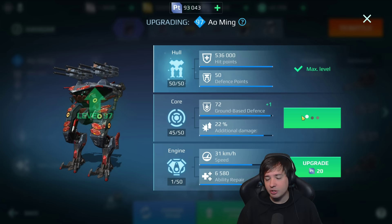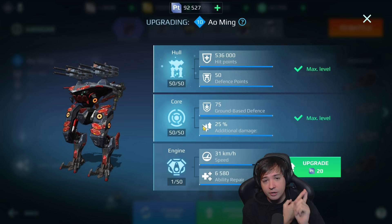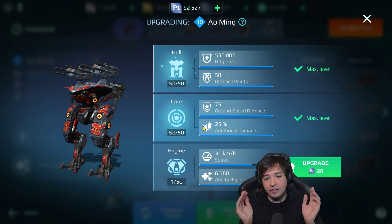The next stat is 25% additional damage. The Ao Ming does not get as much damage resistance bypass — that's something the Kit gets later. The Ao Ming gets 25% more damage, and that goes against every robot on the battlefield including ones with resistance. It's not necessarily going to help tremendously counter the resistance of a Falcon, Fenrir, Leech, or Mender, but I'm also not sure whether the air defense points and ground-based defense add on top of each other.